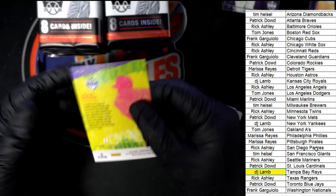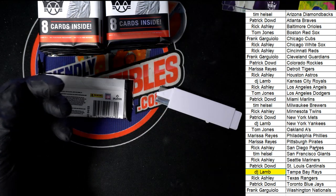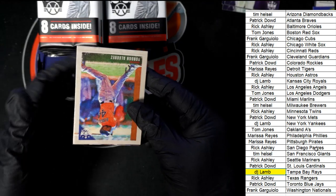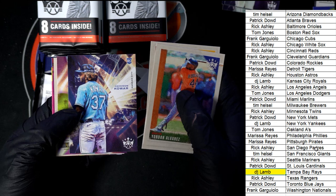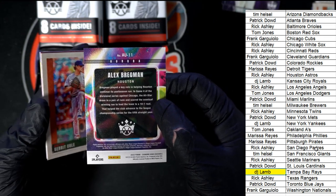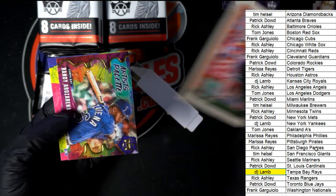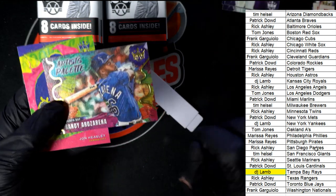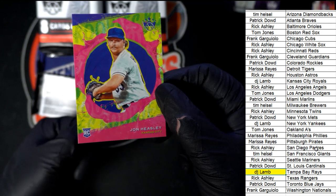Tier two. Rookie card. More — this one's Royals — more good things. What is this? It's the Aurora insert. Artist palette. Yeah, isn't it great? Tier two rookie card, Royals.